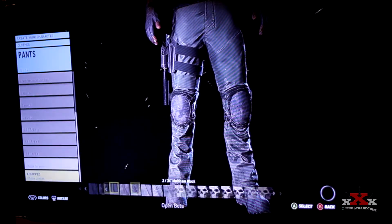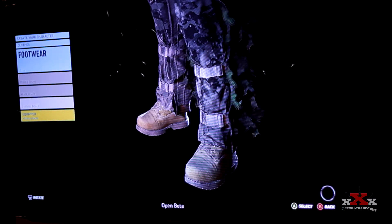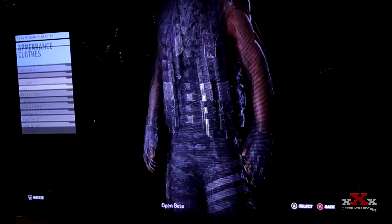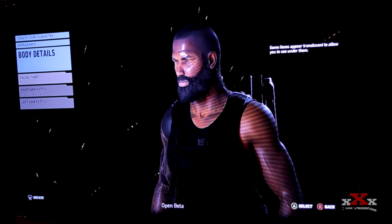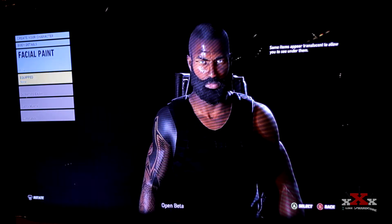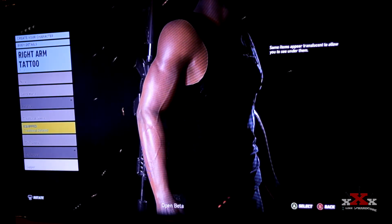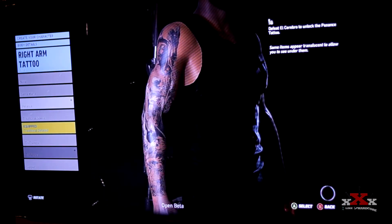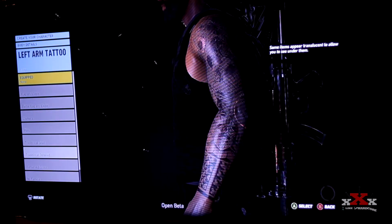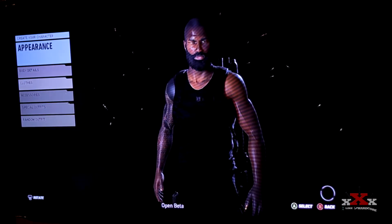There wasn't a ton of footwear options but I'm sure they'll add more boots. For body details you've got facial paint and tattoos. They have a good selection of tattoos that look really good on different skin tone complexions, with sleeve options for both the left and right arm so you can get him pretty much fully tatted.